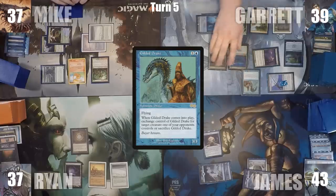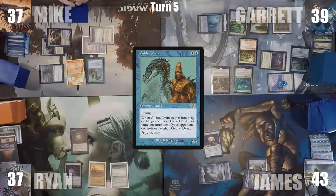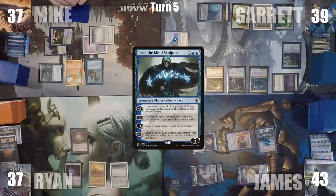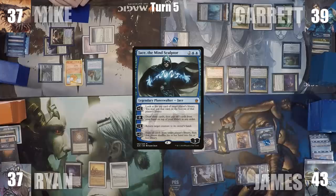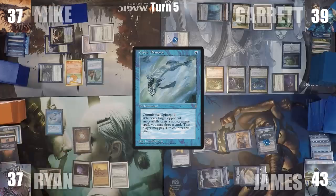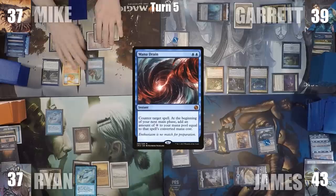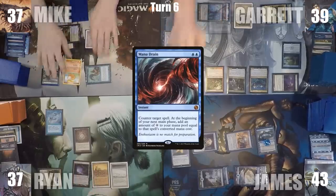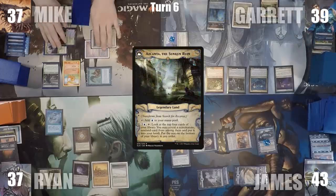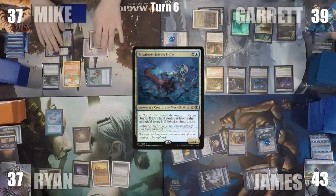James casts a Mind Stone, then Jace, the Mind Sculptor. He activates Jace's zero ability to brainstorm, drawing three and putting two back on top. He casts Mana Crypt and passes to Ryan. Ryan casts Mystic Remora and passes. Mike casts Jace, Wielder of Mysteries. Garrett responds by casting Mana Drain, countering Mike's Jace. Mike attacks Garrett with Gilded Drake and passes. During Garrett's upkeep, Search for Azcanta triggers, mills Lonely Sandbar, and transforms into Azcanta, the Sunken Ruin. Garrett casts Golgari Signet, then activates Thrasios with his Mana Drain mana, scrying and revealing Frantic Search.